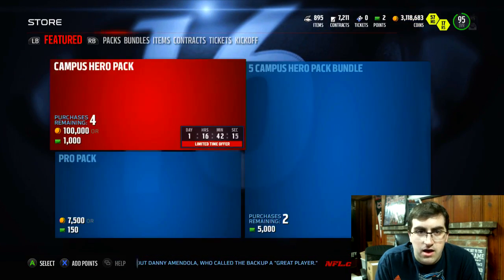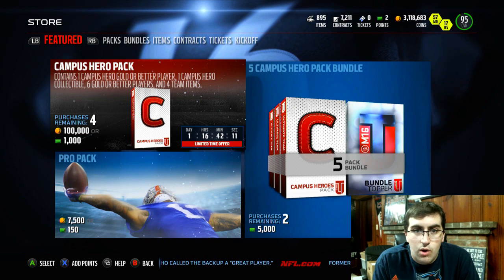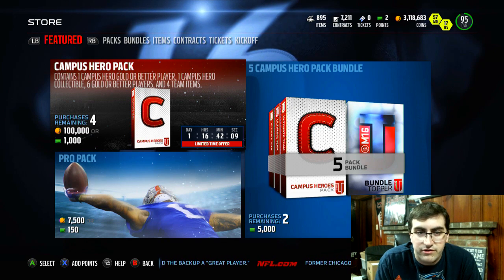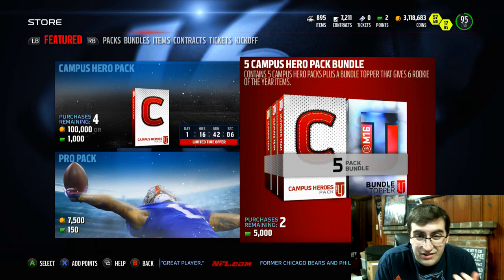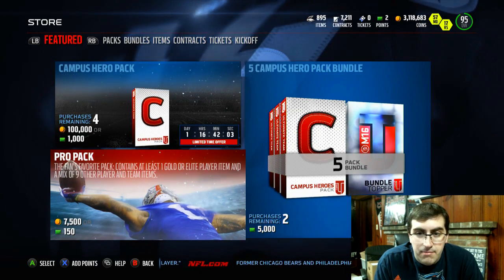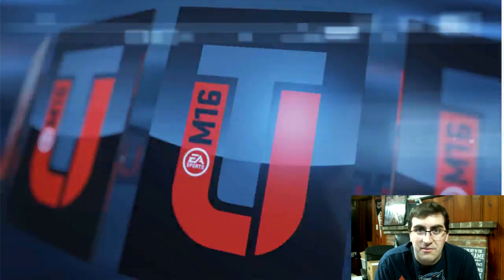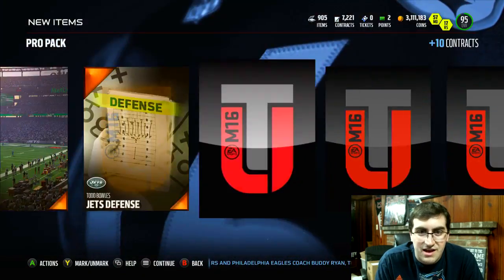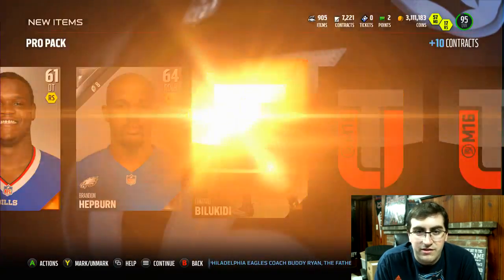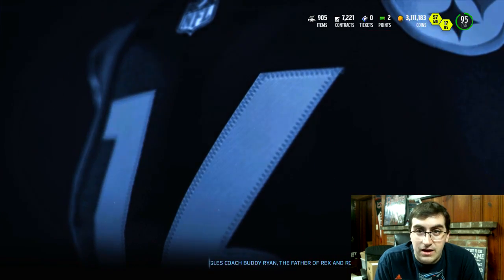We got Campus Hero packs in the game today. Campus Hero packs give you one Campus Hero gold or better player, one Campus Hero collectible, and six gold or better players, along with four team items. The Bundle Topper today gives you six Rookie of the Year items — to me that's not that great, but if you open a bundle, let me know what you get. I'm sure a lot of you guys are probably saving your money for MUT 17. As I've recommended in pretty much the last month's worth of videos, spend up your coins, get rid of that stuff, but don't really bother spending much money at this point in the game.